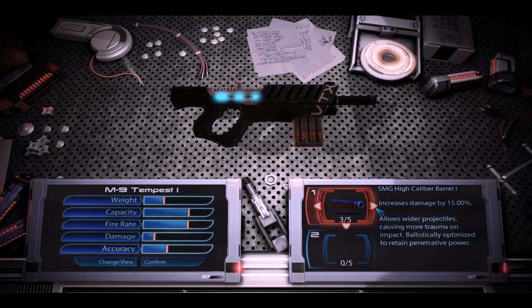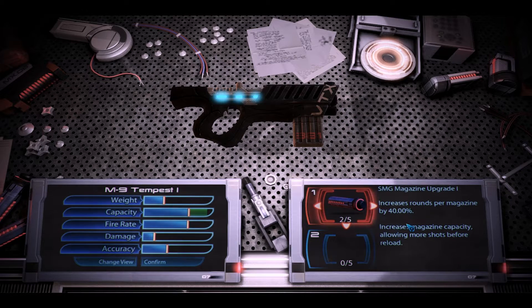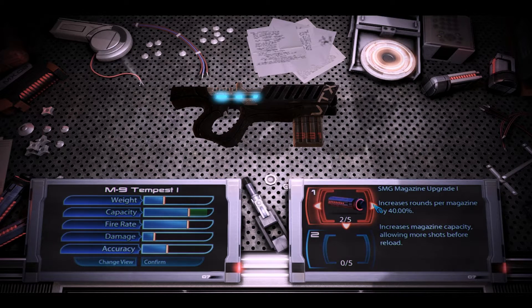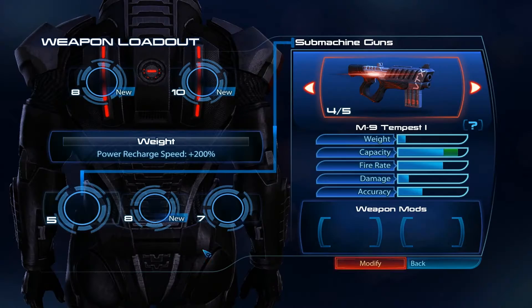To talk about mods: as with all SMGs, it benefits greatly from a high caliber barrel for more damage per shot. The heatsink can be useful, but this weapon has a ton of ammo in reserve and in the clip, so it's not strictly necessary — and the same goes for the magazine upgrade. It does have a decent reload time, nothing too irritating. If you want to use it over longer ranges, feel free to use a scope. Ultralight materials are always nice and make the weapon weigh practically nothing.